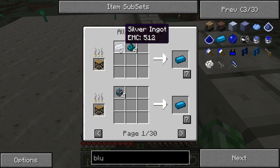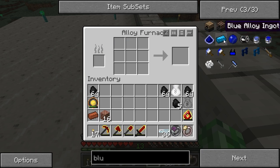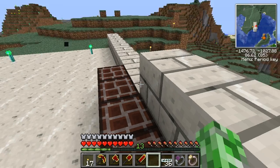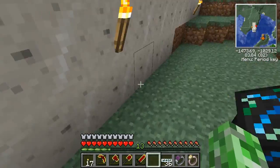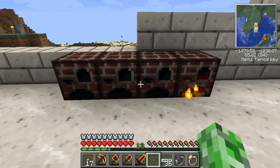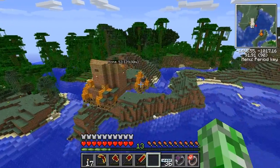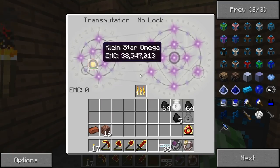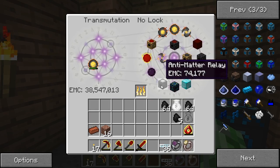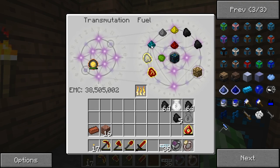My blue alloy ingot is silver and nickelite — four nickelite for every silver. I have some silver here, and I need two stacks of nickelite, so I'll quickly go fetch some. Two stacks of nickelite — that's perfect.